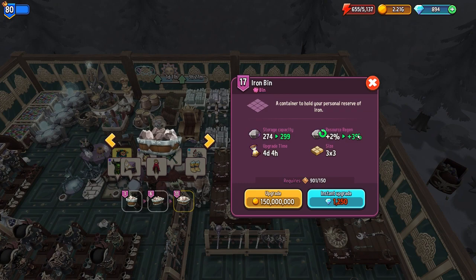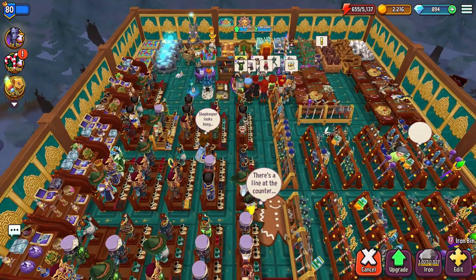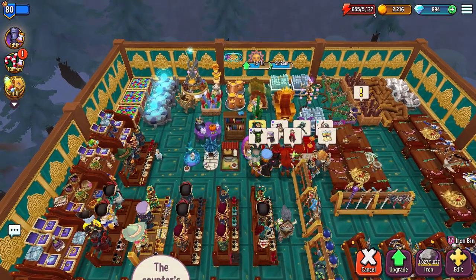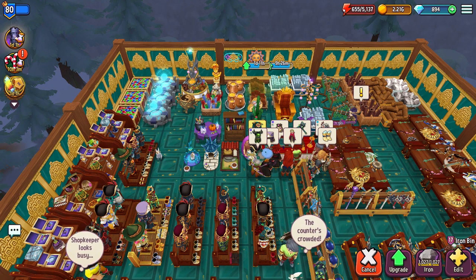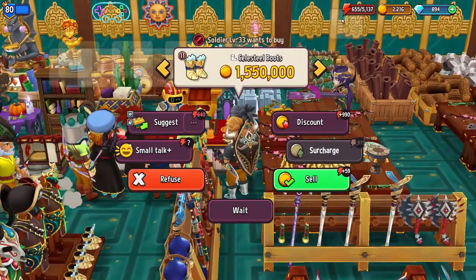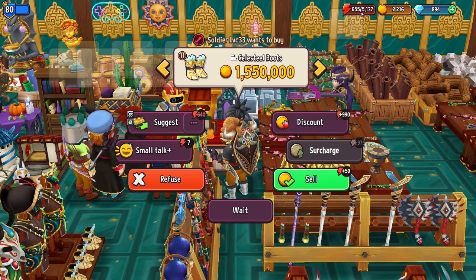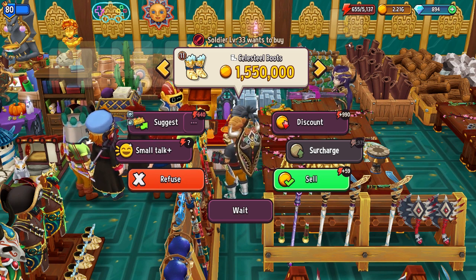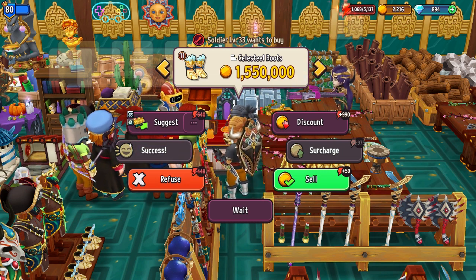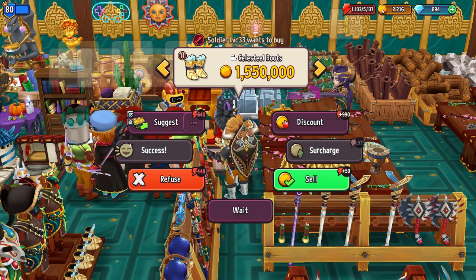I suggest starting off by expanding and maximizing your benches to be able to take full advantage of the energy you have. As we went over, the maximum energy you get from a small talk is based on what you have available. If your energy were at zero, you'd get 513 energy off one small talk. We have 655 so we got a little less — 448 — which is 10% of what was missing.